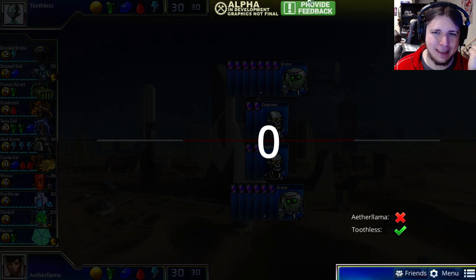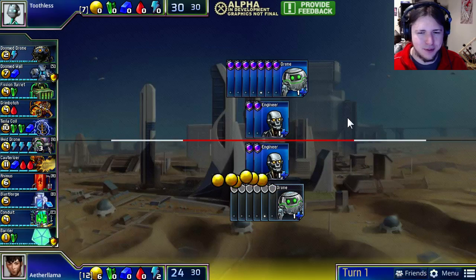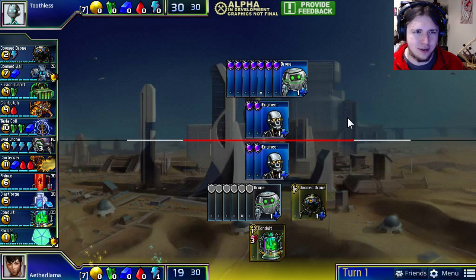Game 3 of Toothless vs. Aether Llama with this spectacular custom set will now begin. Aether Llama was randomly chosen to be player 1, so he will get to play first and have one less drone than his opponent.